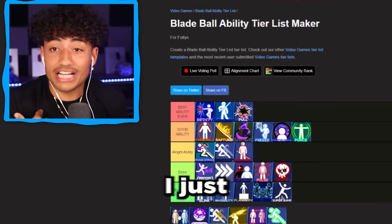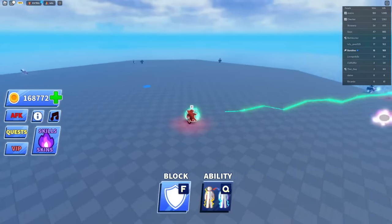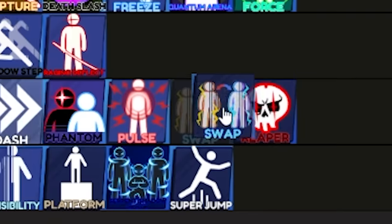The next one we have is the Swap ability. Maybe I just don't know how to use it, but I really don't like this ability. When do you use the Swap? When the ball is coming after you, you can swap, I guess. But after that, then what? I'm going to have to put this in the eh category.